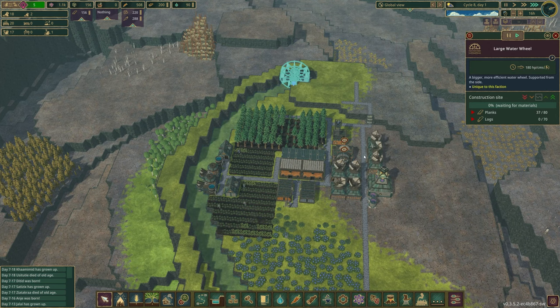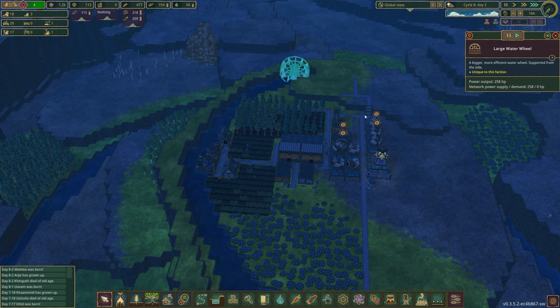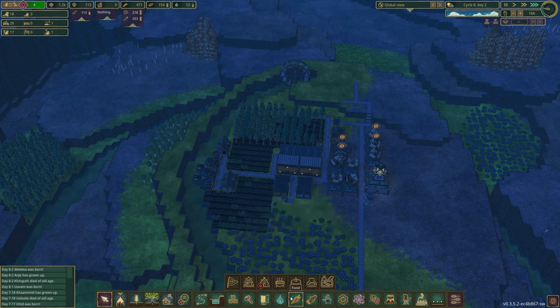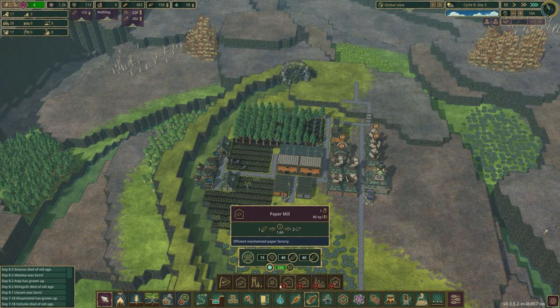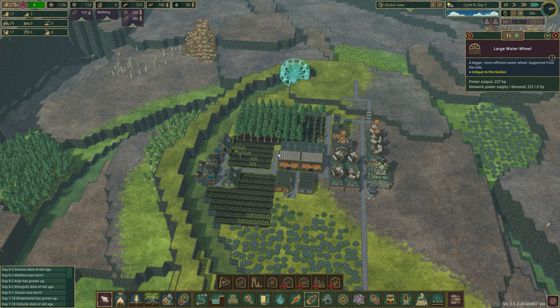We finally got the water wheel running and it's hitting about 260 horsepower, which is not too bad. Right now we only need 60, but that will power a lumber mill and a gear workshop — 110 and 120 together is 230. It would slow production down to about 90%, but that's not too bad because I have loads of planks and we're not using that many resources that fast.